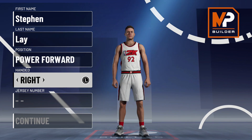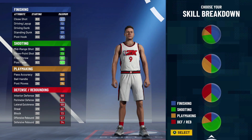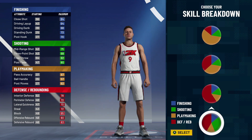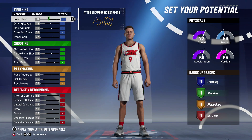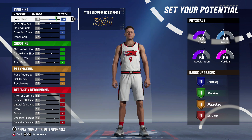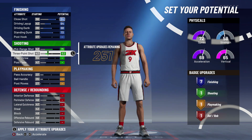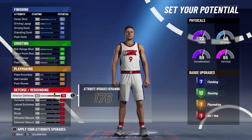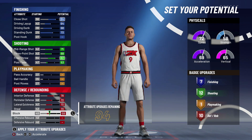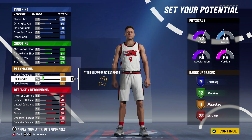Now let's move on to the next build — this is gonna be your popper build. Just like the other build, I think this is gonna be a great build for Pro-Am, especially if you want to run five-out or if you have a slashing point guard. It's gonna be great for threes and twos. Once again, we're gonna go power forward, speed pie chart. For the attributes, we're gonna max our close shot, driving layup, driving dunk, and standing dunk. Max mid-range shot, three-point, and free throw.